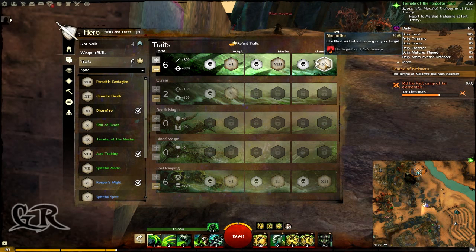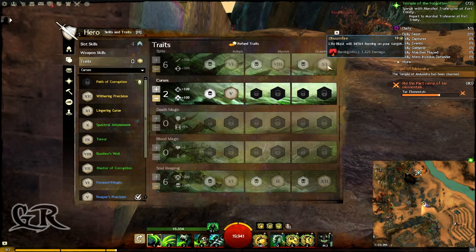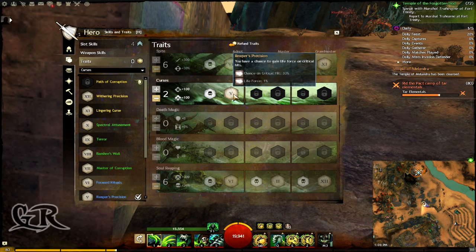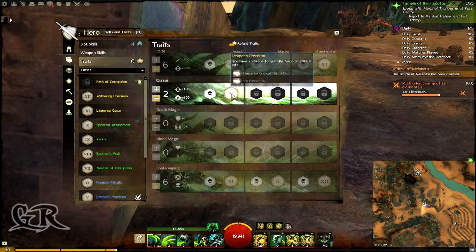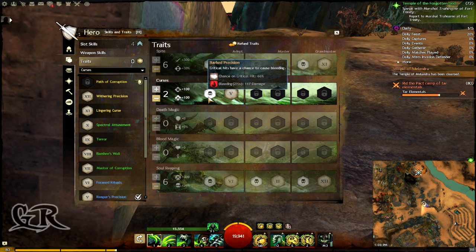If you don't want doom fire you can always remove one trait point from here, and if you want you can remove another and put two points elsewhere to have more critical chance and a little bit more condition damage. However, I mostly and highly suggest that you use doom fire.